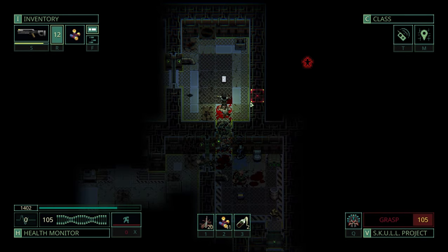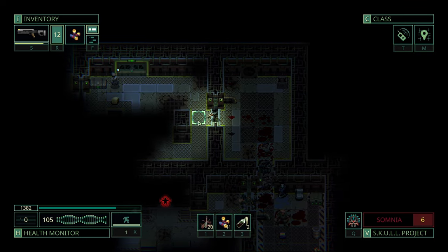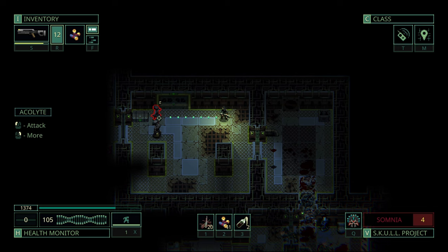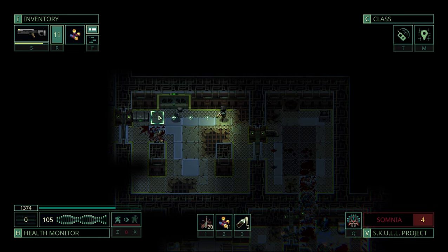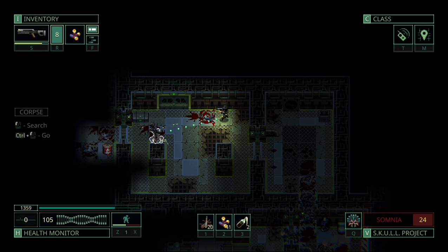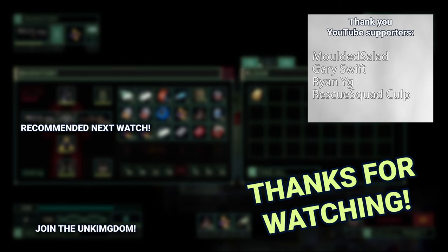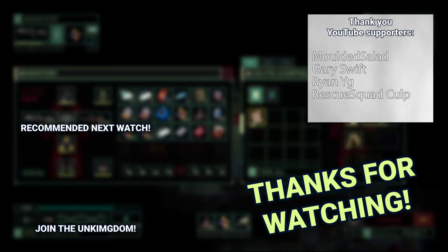And this concludes my 10 tips and tricks to have an easier life in Quasimorph, especially for newer players. I hope you found them helpful, and if you come across something that you feel should have been mentioned here, feel free to share it in the comment section below. Don't forget to subscribe to the channel. I mentioned the Scout of Aedes class once or twice, so if you want to learn more about it, watch that video next. Thanks for watching, have a great day, and I'll see you in my next video. Bye-bye!